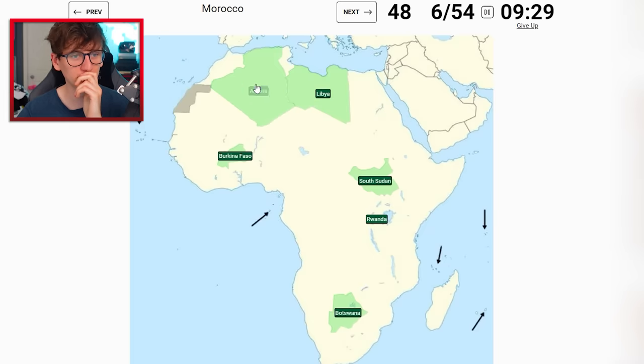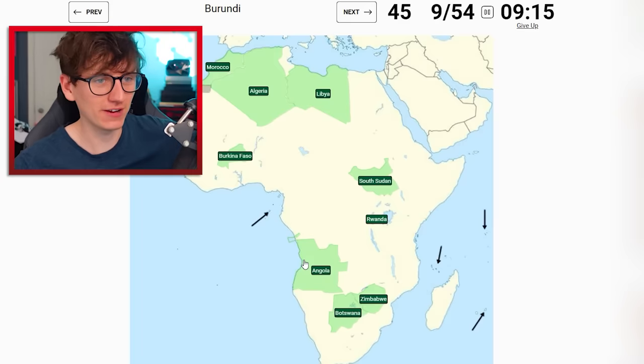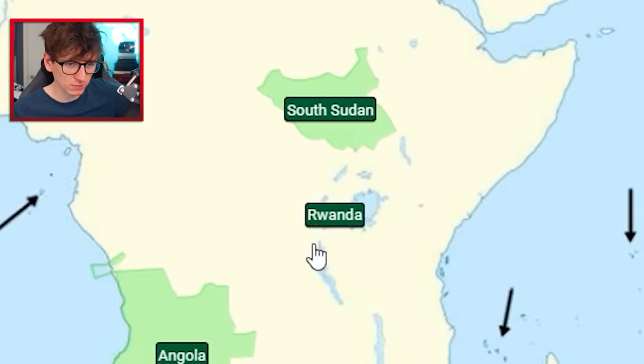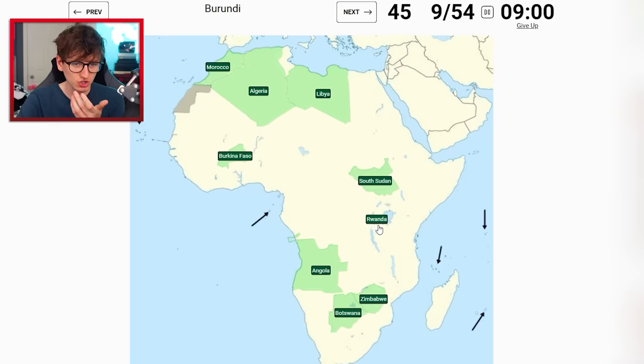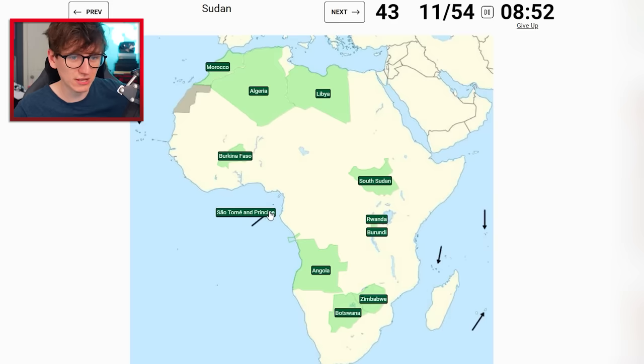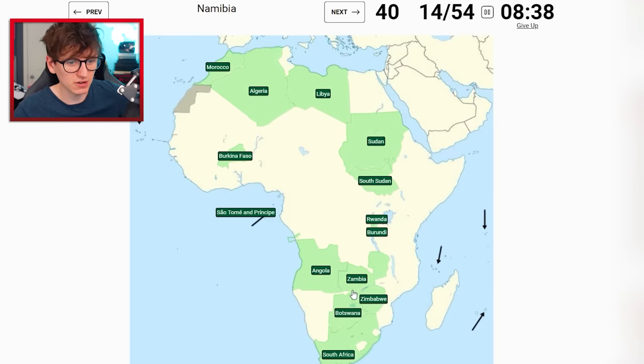Algeria, Morocco. Zimbabwe - yes! Angola is up here, not too low, not too high - we're fine. Burundi is right under Rwanda - I can't see it, but I assume it must be in the center, I'll try there. This is a really positive little run! South Africa - thank you. Zambia must be just there. Namibia is down there. Cape Verde is easy, just there. Republic of the Congo - I think if I go here I'd be okay.